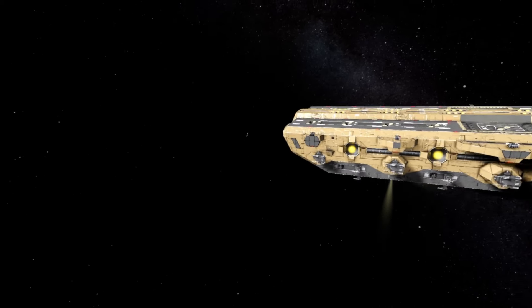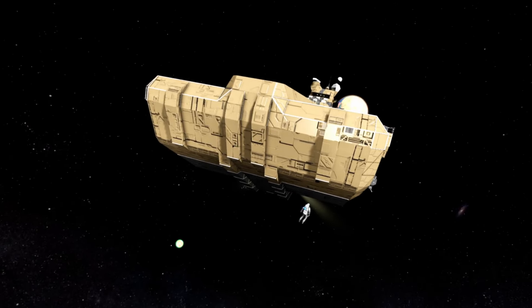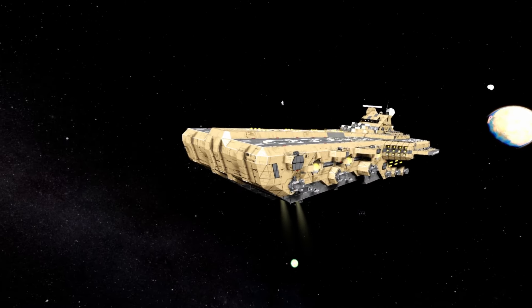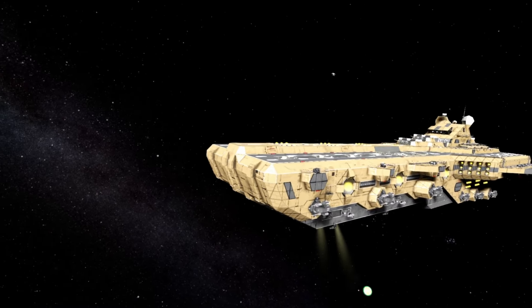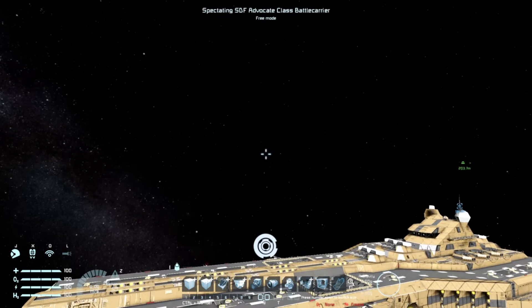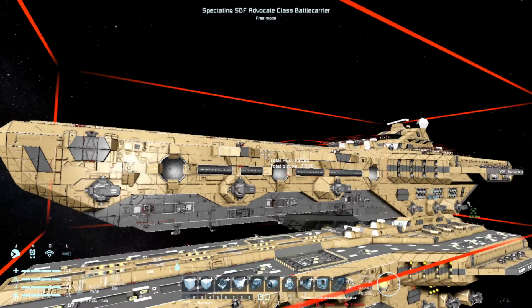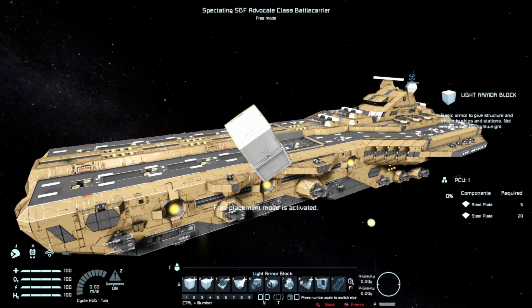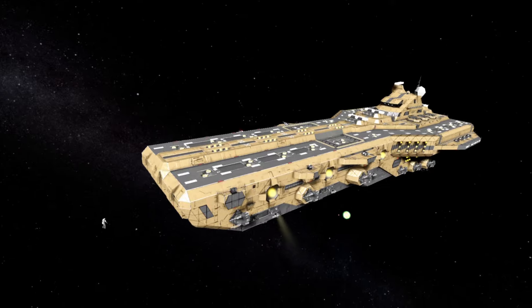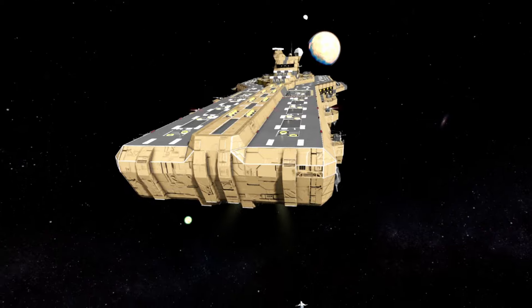We're going to go over the ship and show it off. We'll start at the front and then slowly, painstakingly work our way back through however many blocks this is. Almost 100 blocks long — and it's only 21,000 blocks. That's probably not even counting the million subgrid turrets on it. The front — the nose, if you will — is really simple.